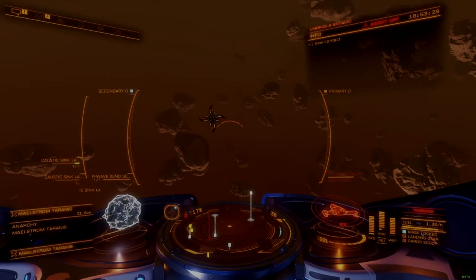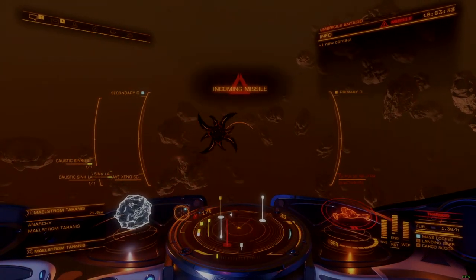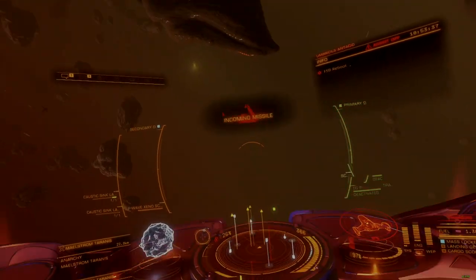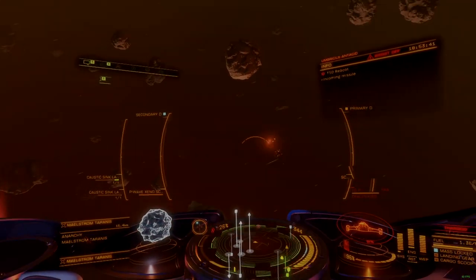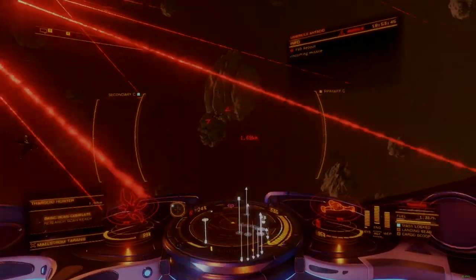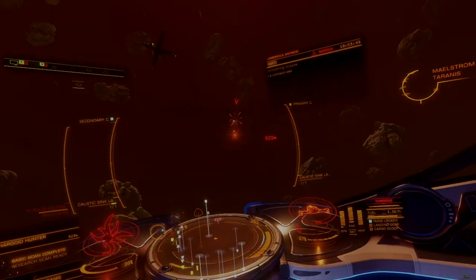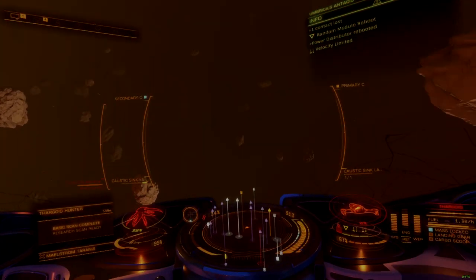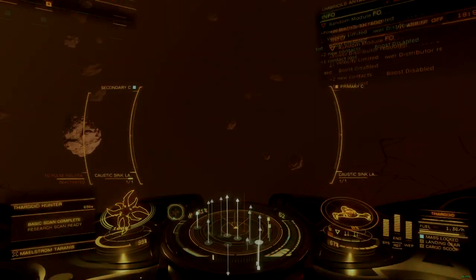Mechanically, the Pulsewave Xenoscanner functions identically to the Pulsewave Analyzer, commonly seen in mining operations. When close enough to a Thargoid Titan, this new scanner is able to locate and highlight anomalies or points of interest on the hull of a Titan. The scanner does not provide enough information about these points of interest, but it does allow them to be identified from a distance and can then facilitate the collection of more information once players can get closer.